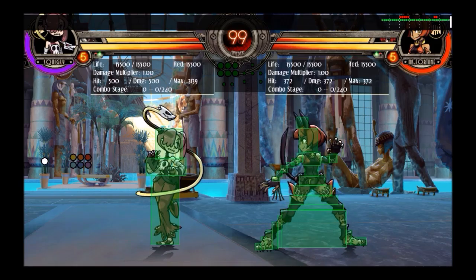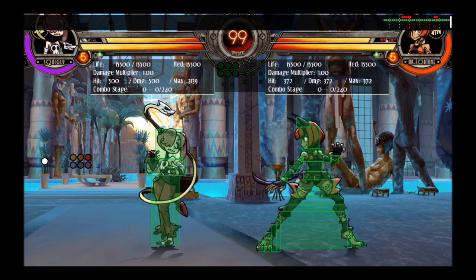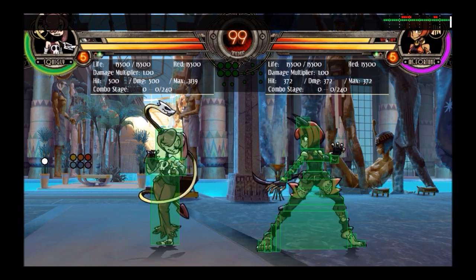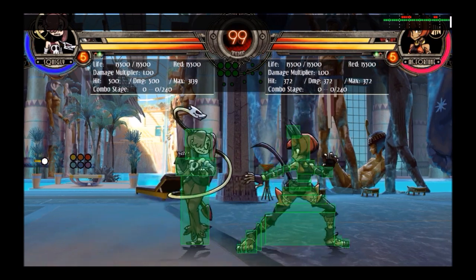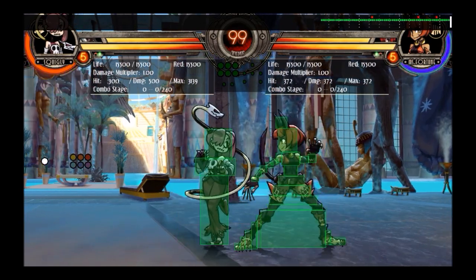Let's talk about Squiggly's normals, starting with Stand Light Punch. This move is her fastest move — it is 6 frames startup and active on the 7th frame. Any time you want to use this move, it's pretty much just if you need to get a move out really quickly. For example, if you're trying to do a stance cancel link, this is going to be the easiest thing to link into.